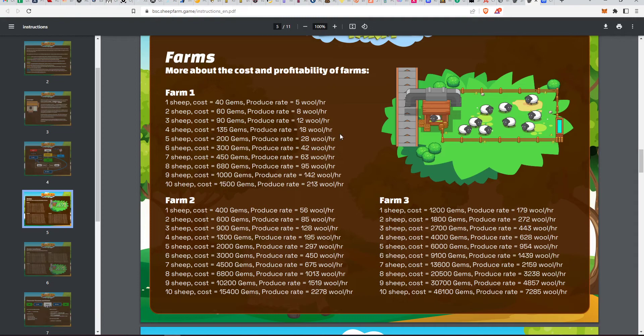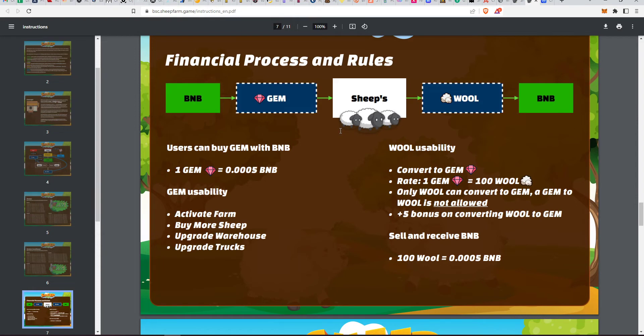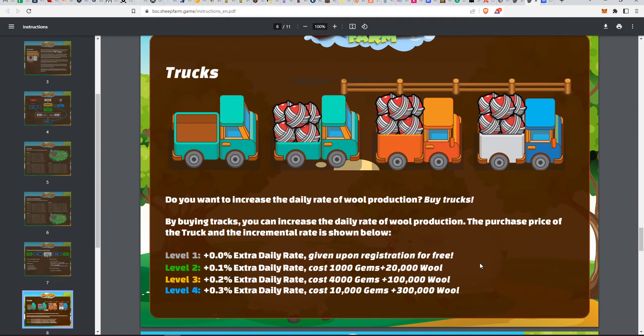Since this game is fresh, compounding might be a good idea early on. There are also referral rewards in gems. The financial rules: you can convert wool to gems at a rate of 100 wool per gem, with a 5% bonus when converting wool to gems. Gem-to-wool conversion is not allowed. Selling wool for BNB: 100 wool equals 0.0005 BNB.